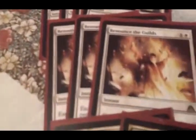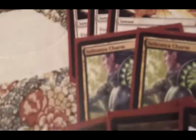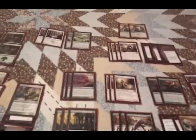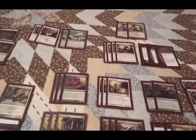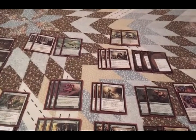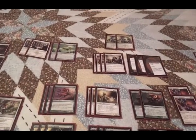Sideboard needs a little work: 4 God's Willing, 3 Renounce the Guilds, 2 Selesnya Charms, 3 Scavenging Ooze, and 3 Advent of the Wurm. Overall, I'd love to hear your feedback on this deck — leave some comments, let me know. Alright, well that's all I have for now. Godin' Knight, signing out.